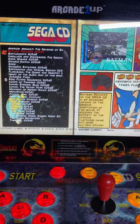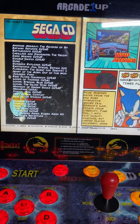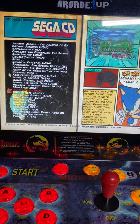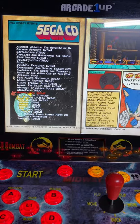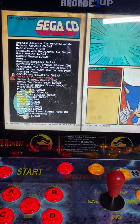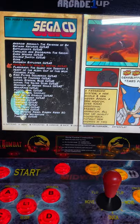Sega CD — Mortal Kombat isn't on this one, but that's okay. You still have your Snatcher, your Sonic CD, your Jurassic Park: Heart of the Alien. Popful Mail is on here too — this is one of the rarest Sega CD games, worth at least $150, and it's included. Same thing with the Earthworm Jim Sega CD version — it's on here, also worth $150. The system just has so much stuff.